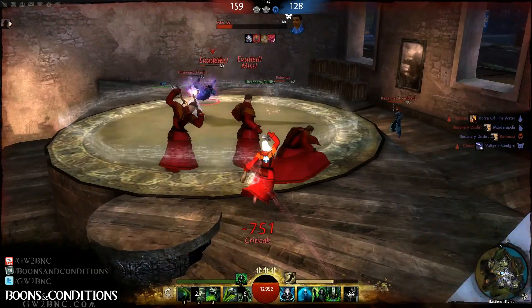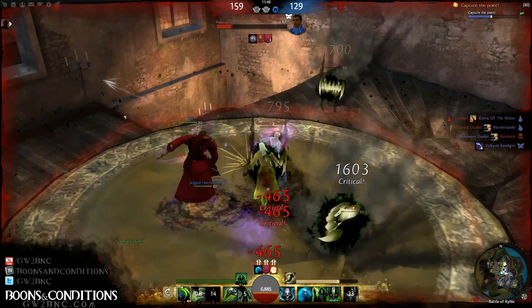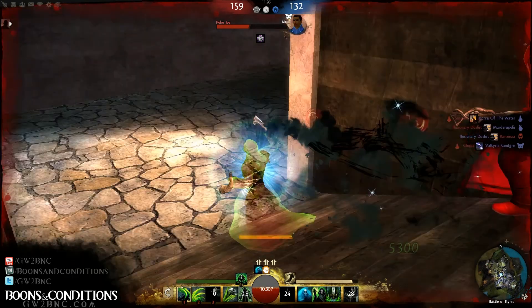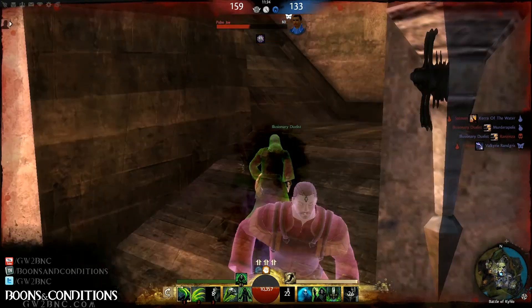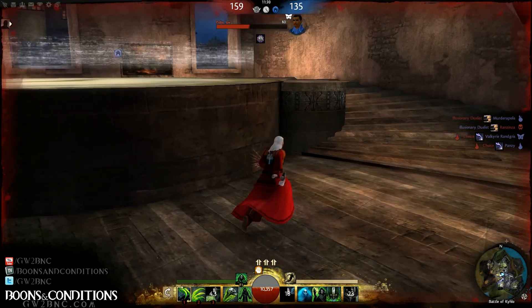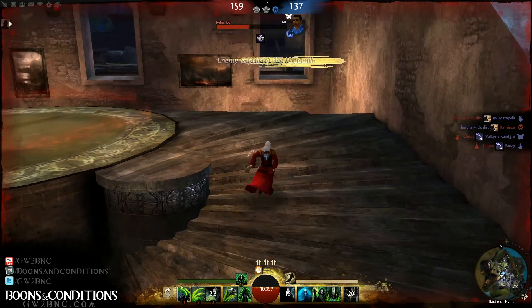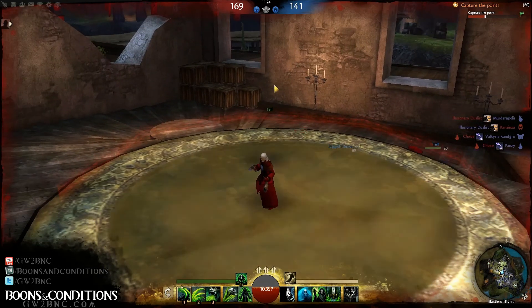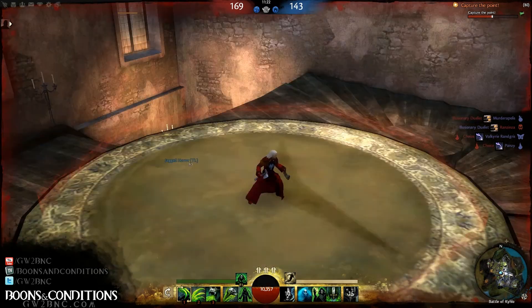We get up to the Clock Tower. I see this Mesmer — we got him real low, but then he started kiting out hard. I saw what direction he went, but I wasn't going to chase him when we don't own all the points. Points before kills in these games is definitely how you're going to win. So immediately I get back up here making sure we're capturing this point.